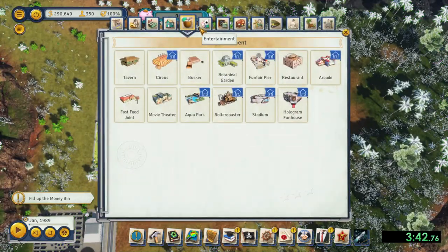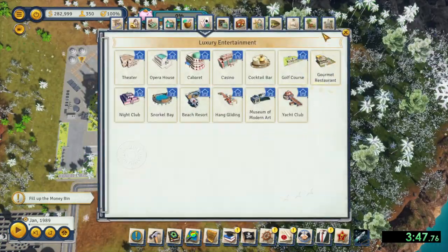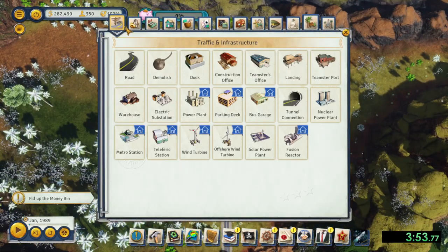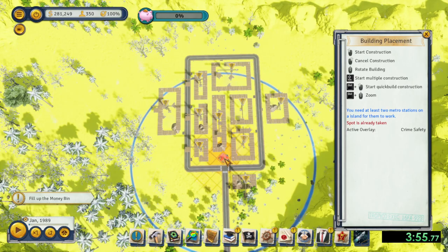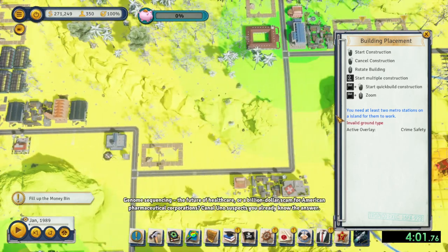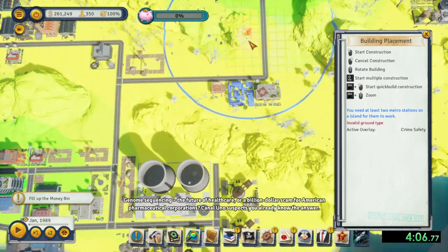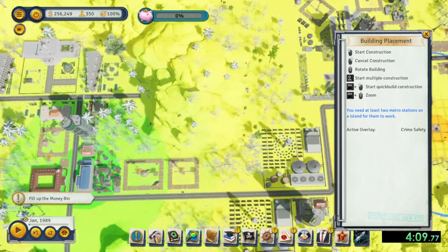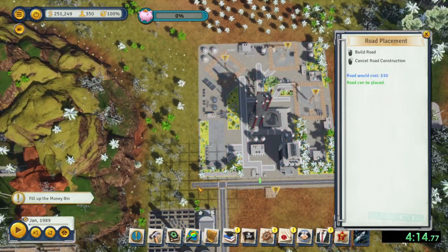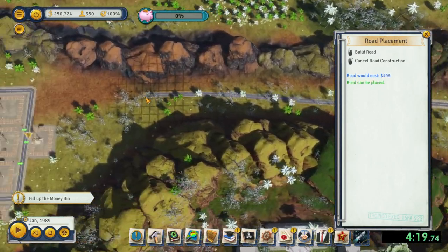Then start building metro stations around the island — not too many, but enough for citizens to easily move from section to section. Over by the solar plants, I built a radio station. I do this because I want to reduce the issues with rebels attacking buildings throughout the island by increasing liberty. If the rebels attack, that impacts tourism where all tourists will leave the island. This is especially important as it occurs more on medium and hard difficulty.